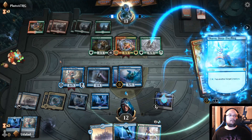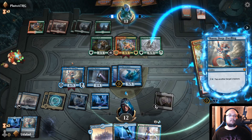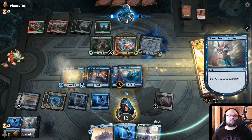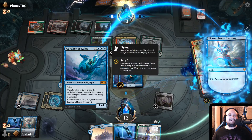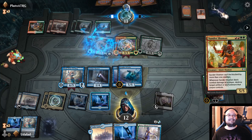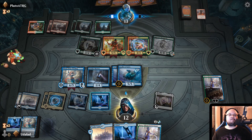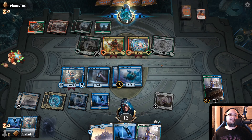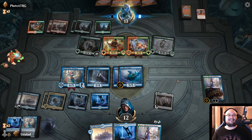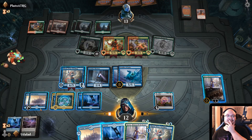Let's do this — tap you. Let's do this — tap you. I do love that we can just tap everything. It is so annoying. Like, now he can attack with the 3-3. This is great — this is actually disgusting. Oh my god. God damn it, Thassa.